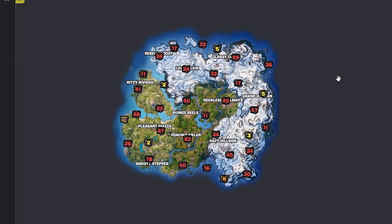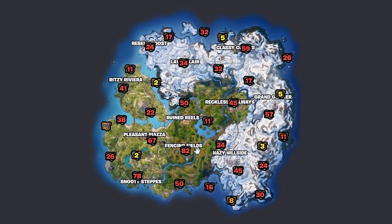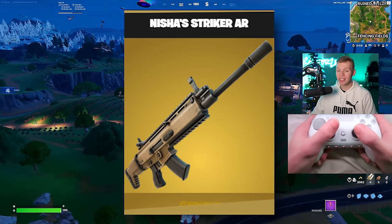The first thing we need to know are the chests and mythic spawns. This map shows us that the most chest spawns happen at Fencing Fields, which is also where one of the best mythics is — Nisha's Striker AR.